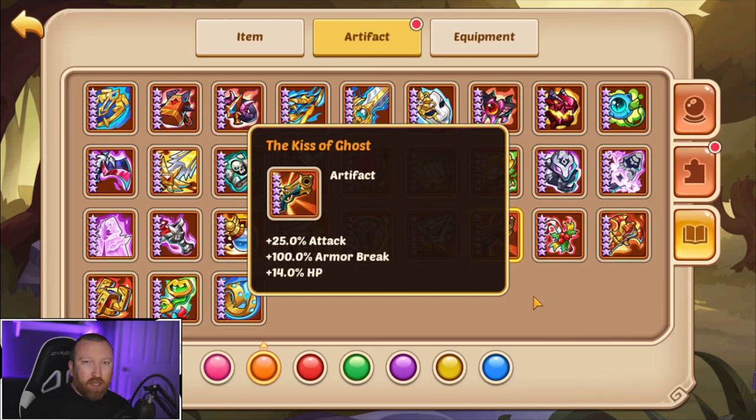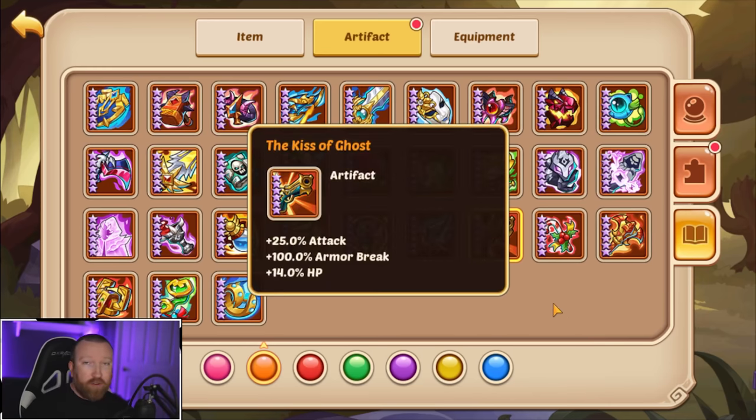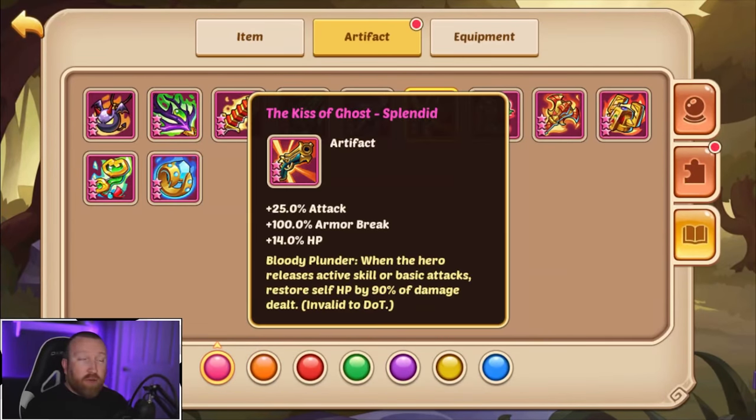I've had very good success with this on certain heroes in Aspen Dungeon that you wouldn't really expect. It's a solid artifact, and you can get quite a few of them very easily free to play by saving up for big events. When it comes to the upgraded version of Kiss of Ghost, it really doesn't matter between Glittery, Radiant, and Splendid — either way you're going to have plenty of healing on this.